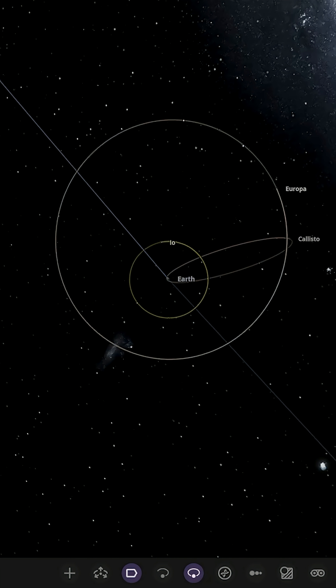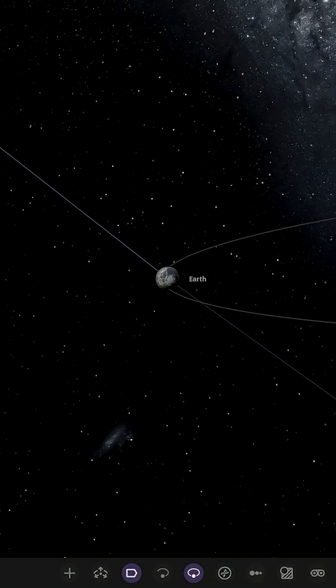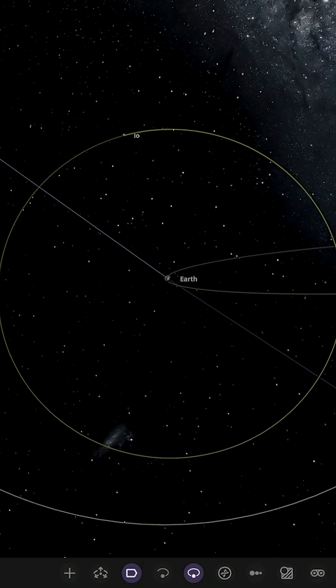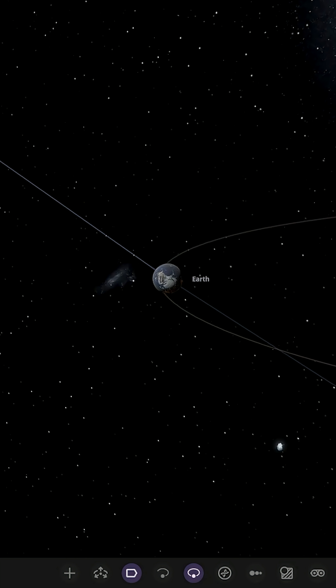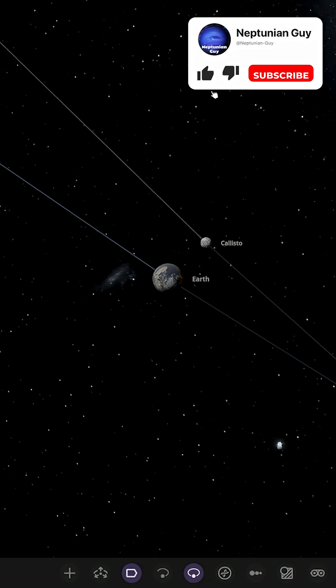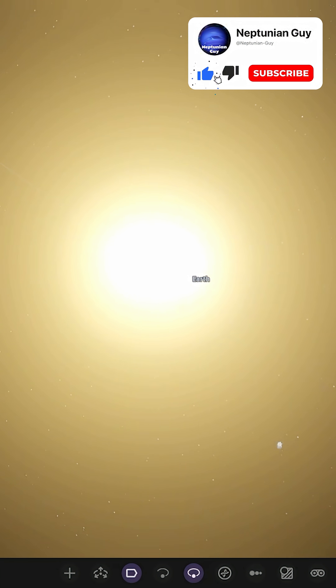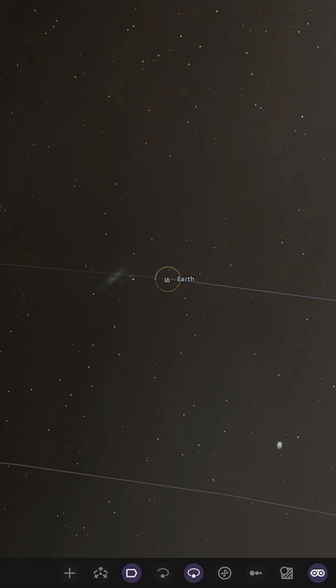Callisto looks like it may have an interaction with Europa but not this time — instead it appears to be on a collision course with Earth once more. Bad things are going to happen for the Earth yet again, and there it is — Callisto hits. So from all three experiments, we can see that placing the Galilean moons around Earth just doesn't work.